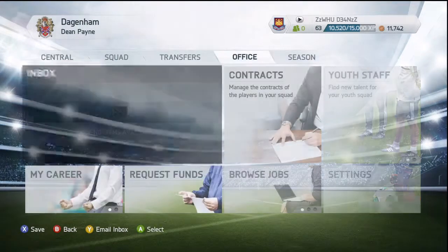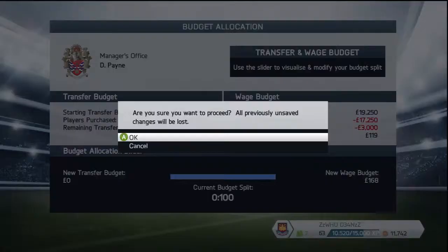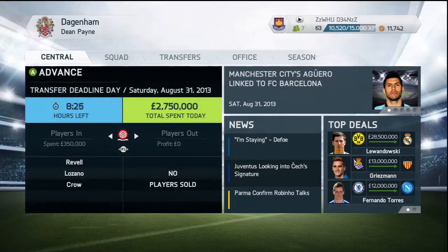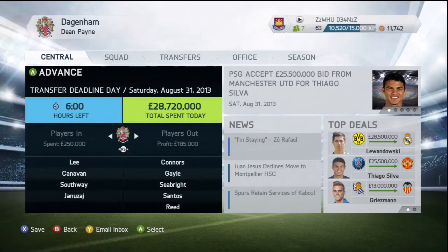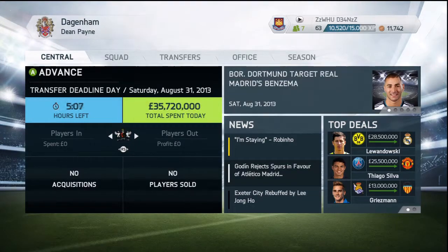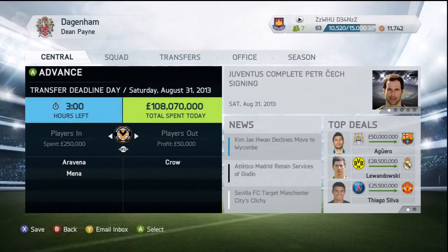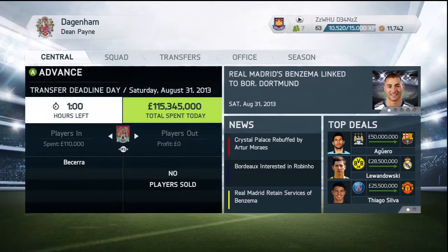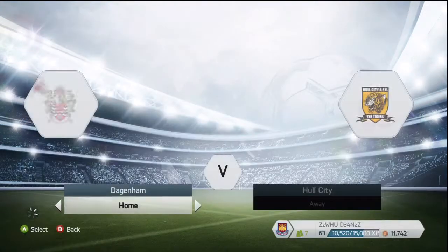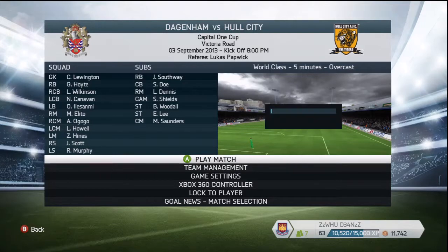Now you can see it's transfer deadline day — I like the new layout, it really is looking good. We're going through to see if we can do anything but you can see we will not have funds to sign anyone. I just wanted to show you guys — you can see some of the signings we've made: Lee, Canavan, Southway and Yanazai, four new signings coming in which is really good for us. That is a good transfer window for me — four players, a brilliant transfer window. And look on the right hand side, Aguero going for 50 million to Barcelona — we can't make signings like that of course.